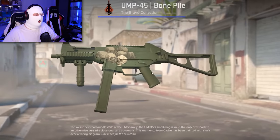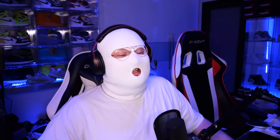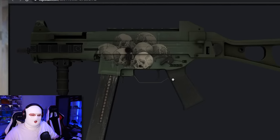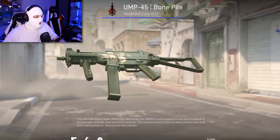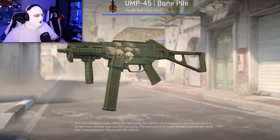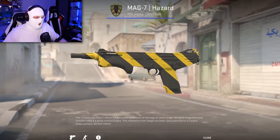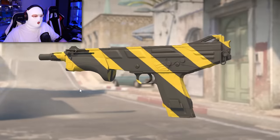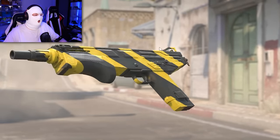The UMP Bone Pile is also a great change. I can't stress how much better it looks in CS2, because in CSGO there's no texture on the foregrip, mag, handle, or even the rail — but in CS2 you can see texture everywhere with this nice green color. It just looks much, much better. The Mag-7 Hazard is another skin which is usually very scratched in CSGO, but in CS2 it's just completely clean.